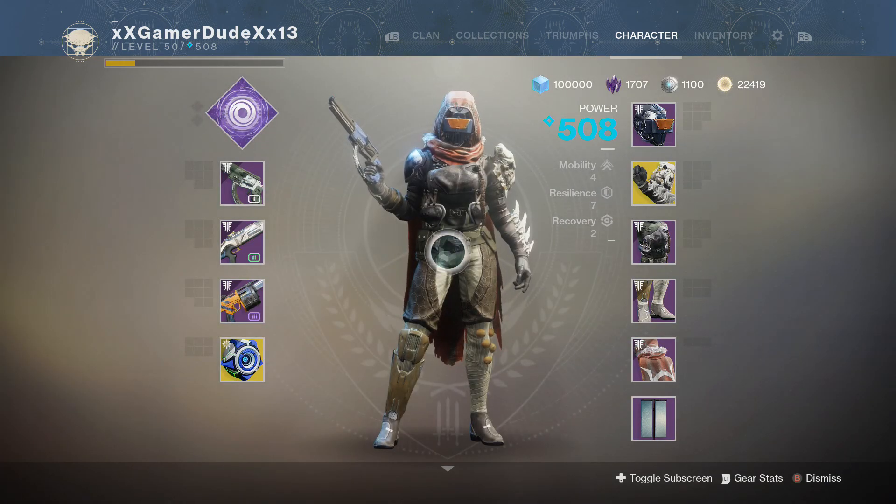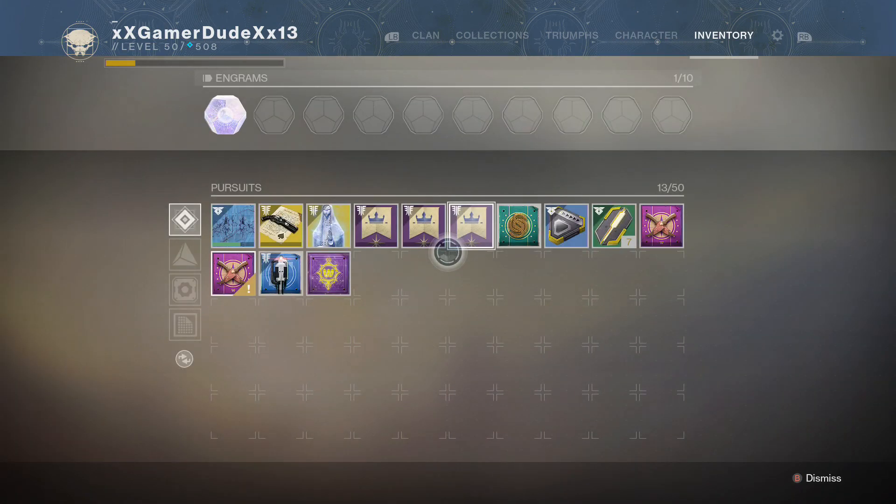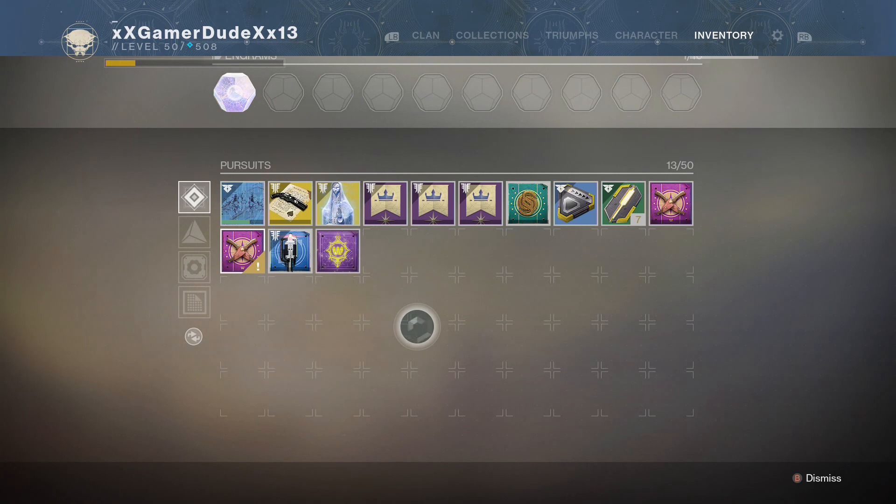I finally managed to get the Ascendant Challenge done, thanks to the help of my two LFG randoms here, who by the way have done it before. We managed to get it done within two or three tries. On the second run, I think we just missed one crystal and we all had a team wipe, but we did manage to get it on the third try. Third time's a charm.